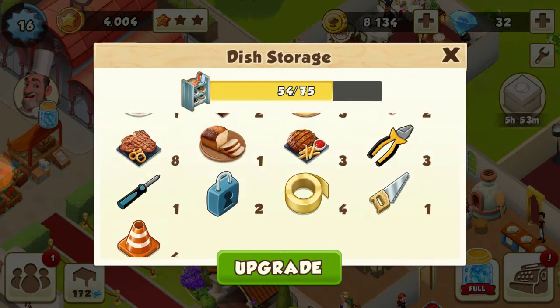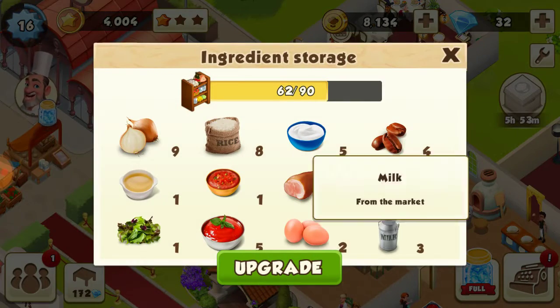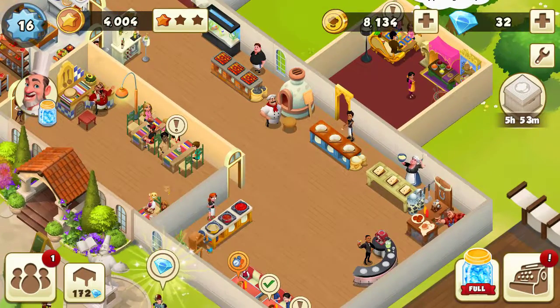I always make a lot of espressos because I like to sell them, so I will be making more. I usually go ahead and fish as much as I can so that I can sell the fish — you get a good profit for that.